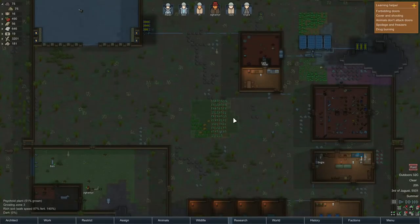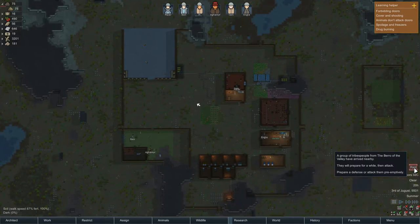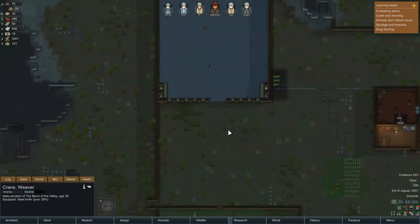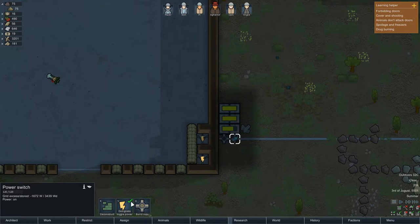Hey there fellow Rimworlders, we're back with another episode of Let's Learn Rimworld Together. We were going to start this episode talking about what we wanted to achieve, but I remember from yesterday we had a raid coming in — a bunch of tribals — and what a cliffhanger indeed. So we need to do some switching here.